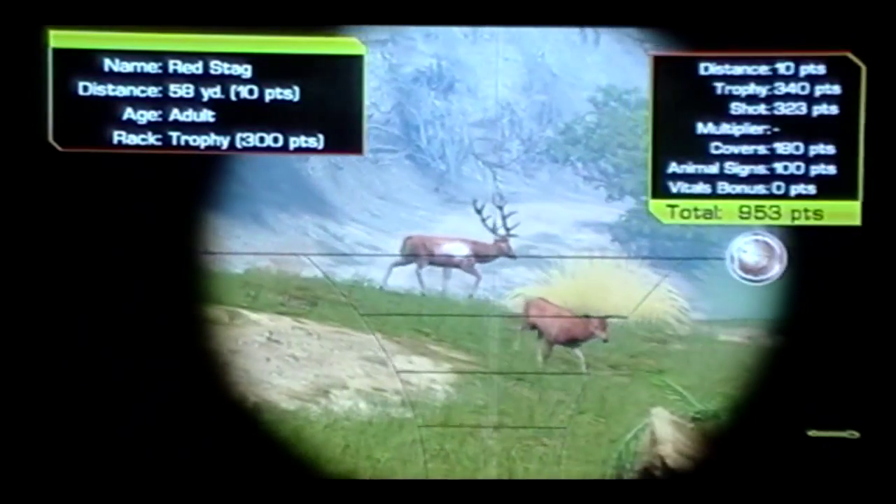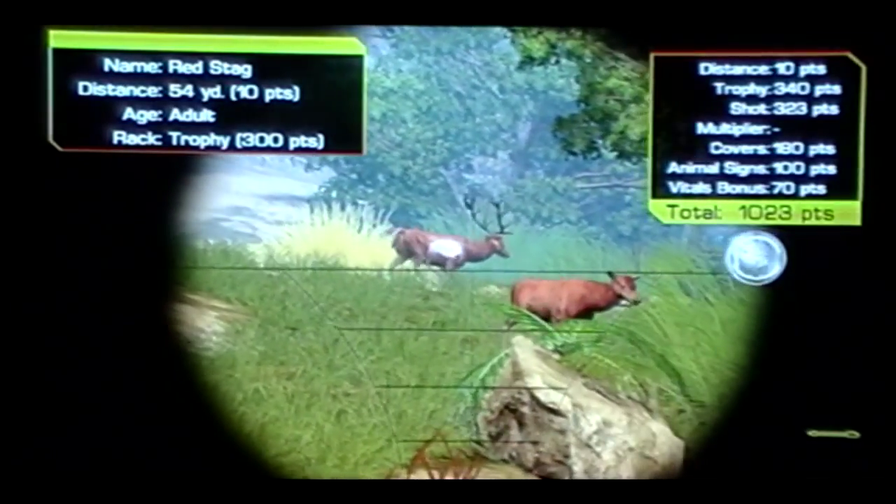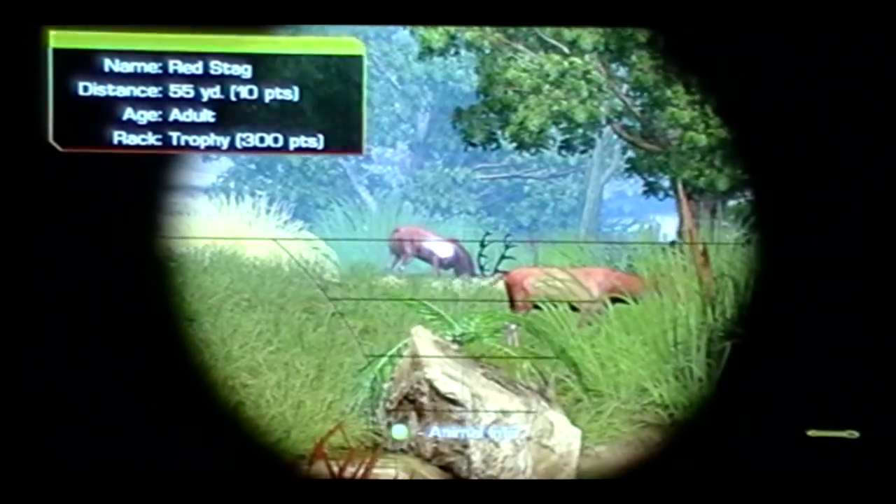Check your animal influence — he's at 58 yards. Wait until he stops moving; you can move in a little bit to get closer. As soon as he stops moving, you can take your shot.